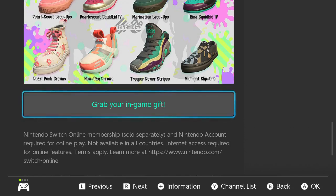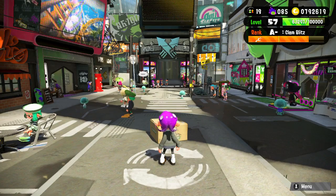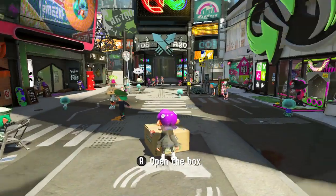So here you go — just grab your reader and select the button right there. Make sure that you have Splatoon 2 in your Switch. Go to your account and I'll see you in it. Alright, so we're in here and you guys notice that there's a box for us — it's a package.